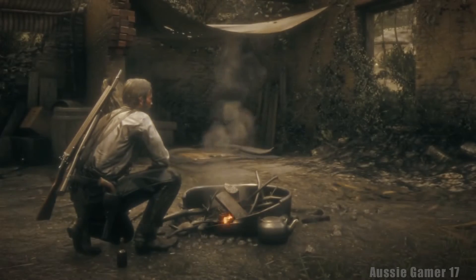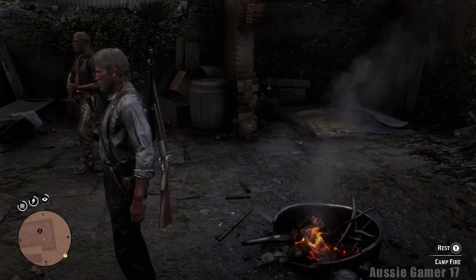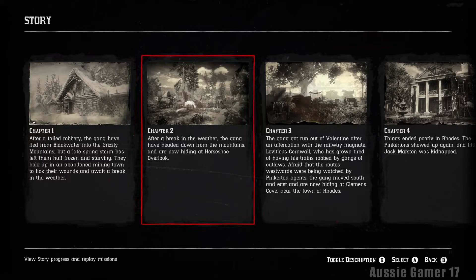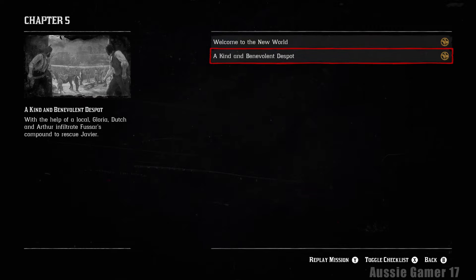The game automatically takes us back to our little makeshift camp. Let's see our medal. Let's go into progress. Did we make it? Yes - get Javier to safety in under two minutes, get 10 headshots. Awesome! Two from two so far in chapter five.